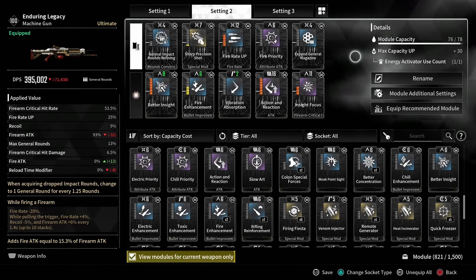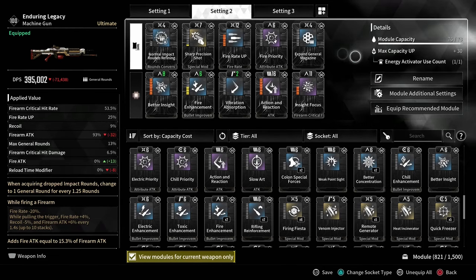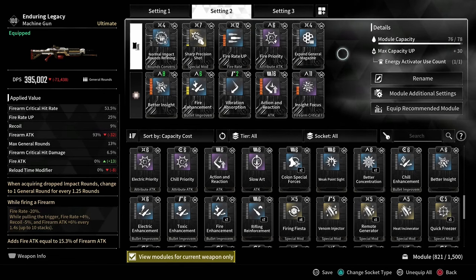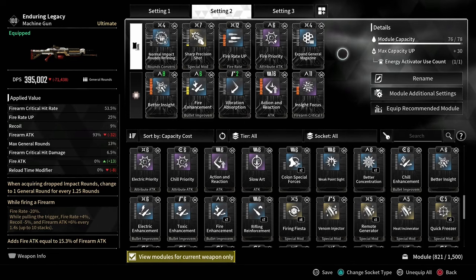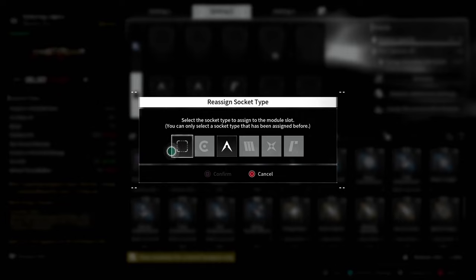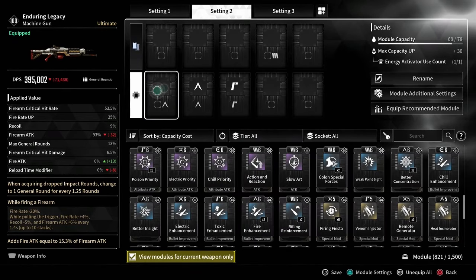Or maybe you can swap out that socket type because you might have multiple sockets applied there. To recap: anytime you add a crystallization catalyst to a weapon or descendant, they automatically reset to level one. You assign a module slot, but you're not limited to that module slot — you can remove it at any time and make it a blank slot. You can also add multiple socket types to these slots.